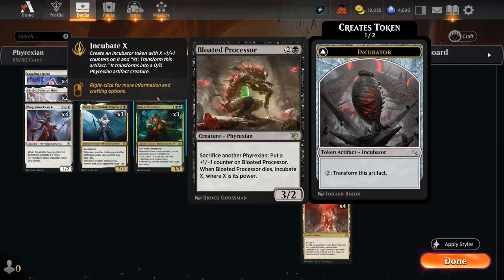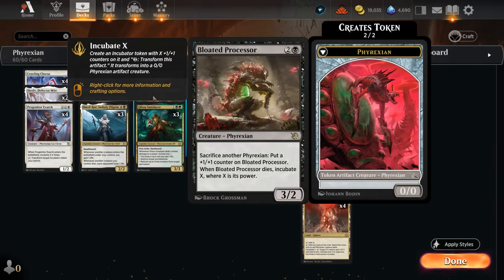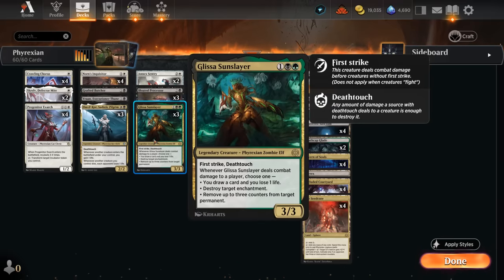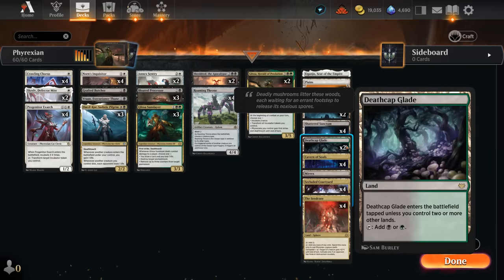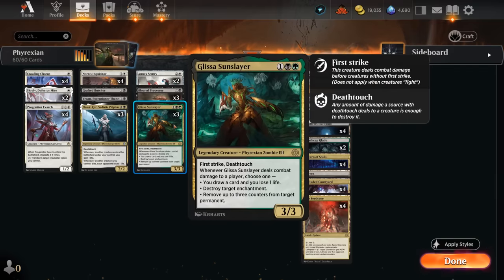Bloated Processor — activating the ability where we sacrifice another Phyrexian still only gives one +1/+1 counter, but when it dies with Roaming Throne out we incubate X twice where X is its power, which can be quite powerful. Then Glissa Sunslayer is an excellent reason to splash green in this archetype, pretty easy thanks to all the mana fixing — just throw in two copies of Deathcap Glade. If she connects, which is easy with first strike deathtouch, we get to draw two cards at the cost of two life and can blow up enchantments or move counters.